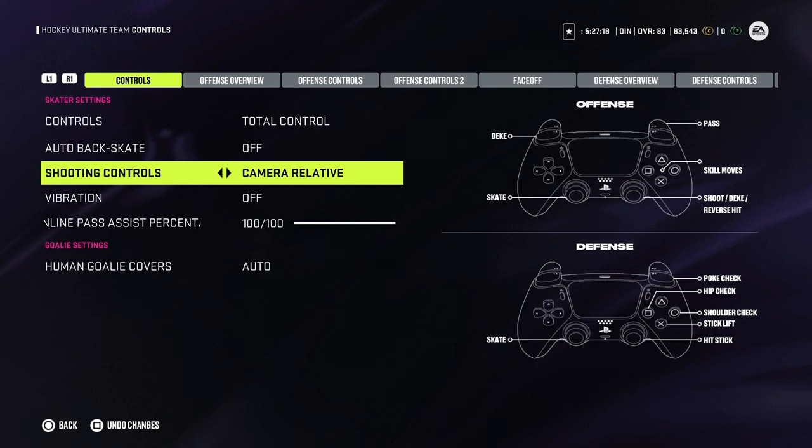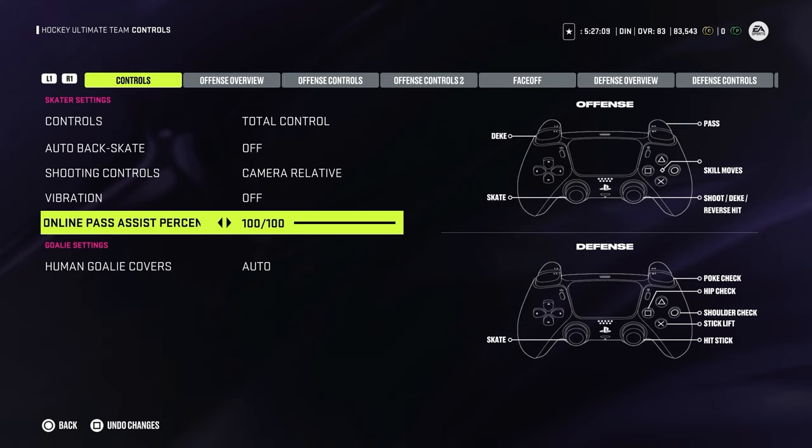Shooting control stays the same. Vibration — my personal preference is off, it's up to you. I just get annoyed when the controller is vibrating. Online pass assist — I always leave it on 100 because I want maximum support in passing. Passing every year is very difficult. This year, with the new icon passing in the game, it is much easier and more accurate, but I'll just leave it on 100 and see how it goes later in the year.